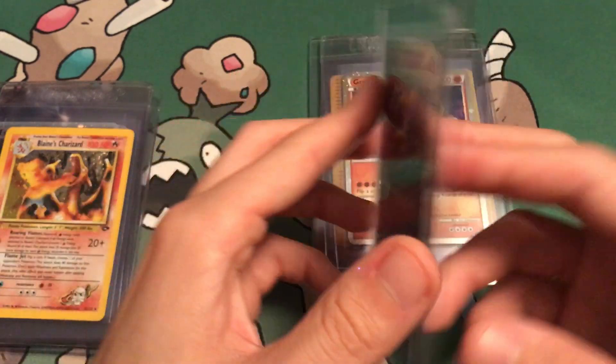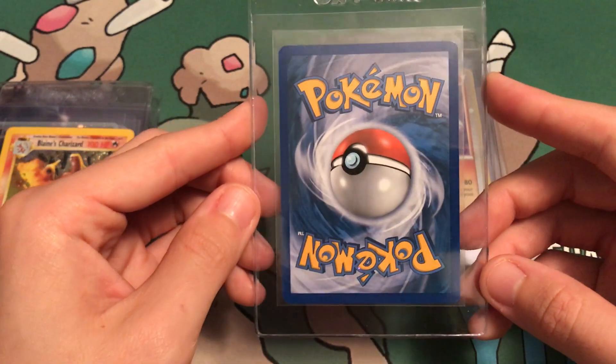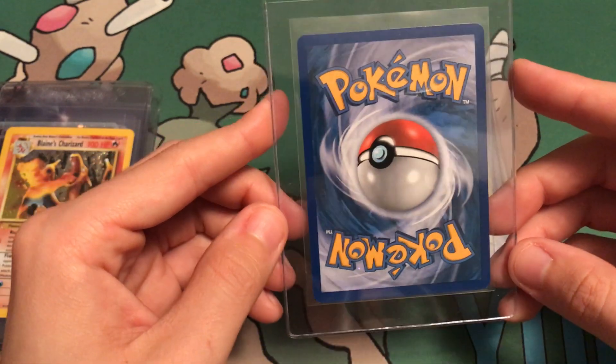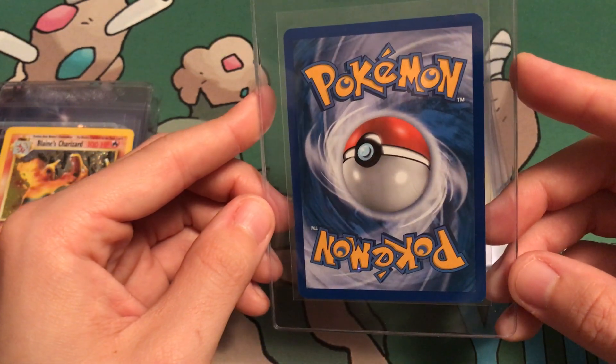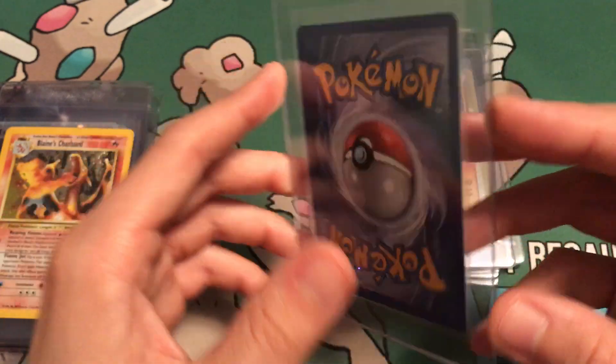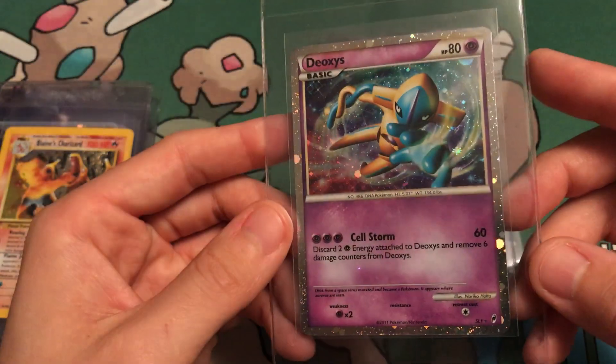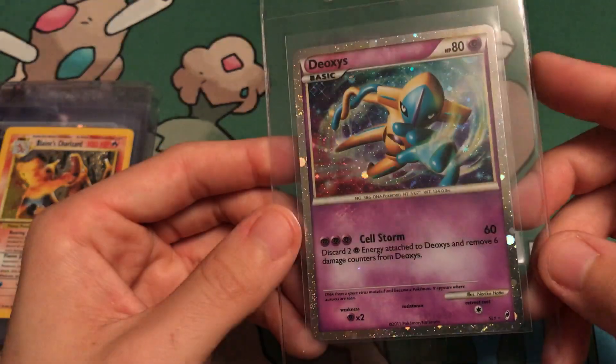Next up, I also pulled this myself — Shining Legend Deoxys from Call of Legends. I think this is going to get a 9. I'm going to pray for a 10, but the Groudon looked more like a 10 to me. But this card is beautiful too, nonetheless.